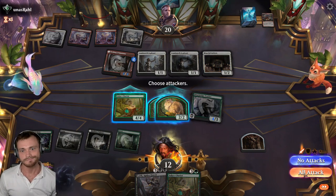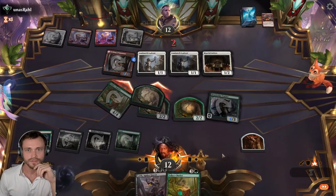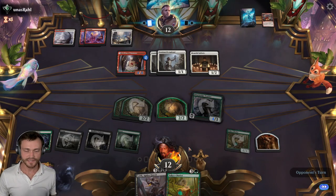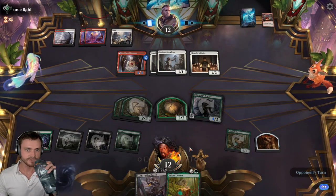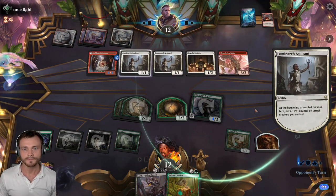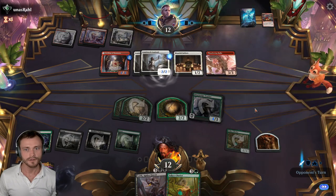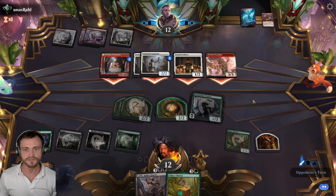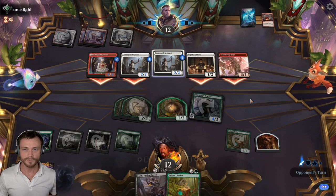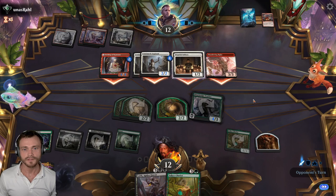Only one blocker back — I think we get in there. Put a draw to 12. At some point we chump block some of these cats off and keep pushing through damage. Thundering Raiju — yeah, more damage coming through. They want to get the Aspirants in there too — everyone's coming in this turn. Leave one back. They go all in.